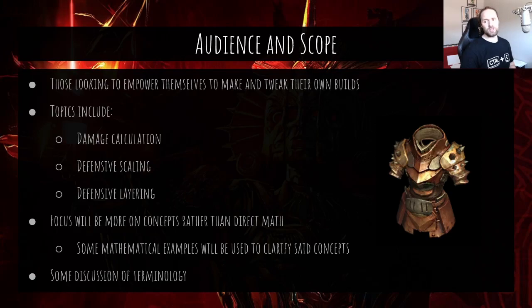We're also going to talk about defensive layering, which is how all the pieces of your defensive package come together to create particular strengths and weaknesses. We're going to try to do this without getting into too much math, though we will certainly use some mathematical examples where they clarify concepts. We're also going to define some terms — I want to be consistent and make sure people know what I'm talking about so we're on the same page.